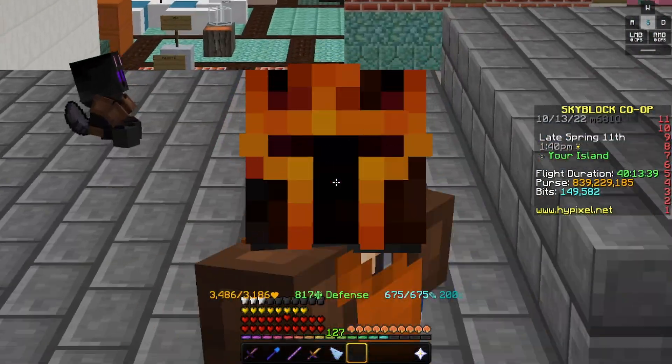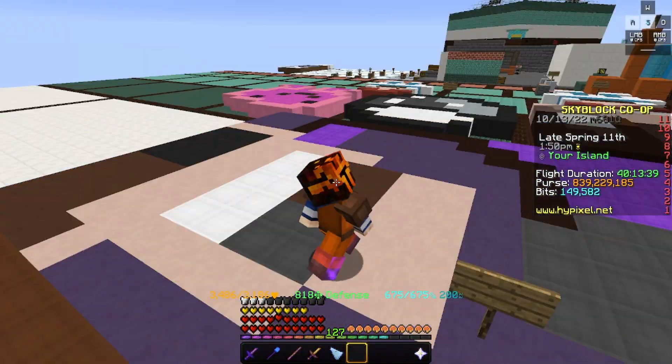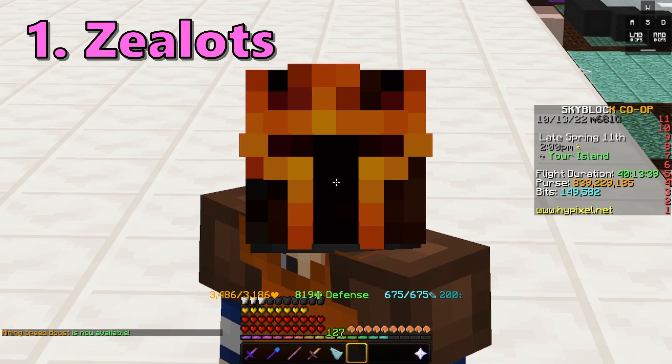I'm gonna be testing out about four or five of them that I found to be good and that I can still do. Obviously, I can't grind ember rods — there's no magma boss anymore. So here are the money-making methods I'm gonna be going over in today's video. First up, we have Zealots — the most OG one you can think of.